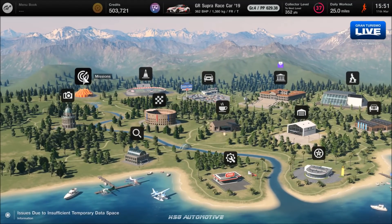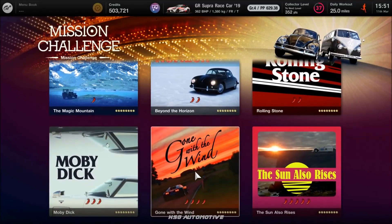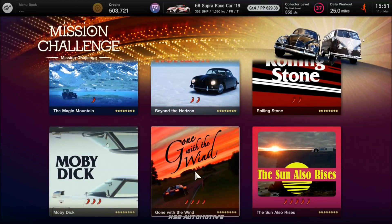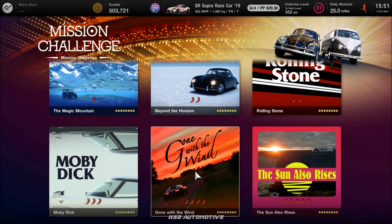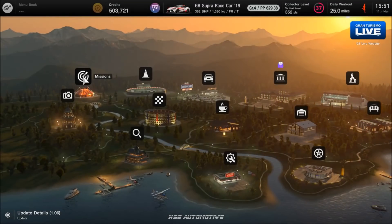Once you unlock the missions section, there'll be an icon at the top right of the screen showing all the victory cars. If you get all bronze — just like the licenses — you win a car for every mission group. If you get all gold, you win another car on top of that. You do have to level up a bit more to unlock them all, but I'd recommend doing these as soon as you can. The two best prizes are both for getting all golds: I believe Gone With The Wind gets you the F1500 Formula One car, and The Sun Also Rises gets you the Chaparral 2J. Even just getting bronze across the board is another six free cars you don't have to buy.